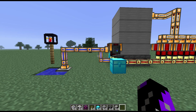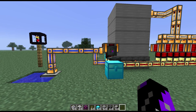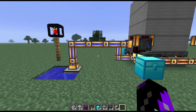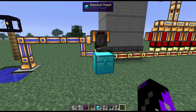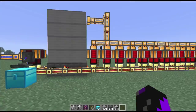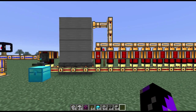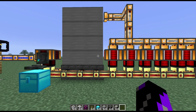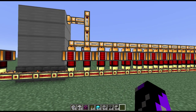Starting off, you can power a steam dynamo directly by filling it with water and coal. Here I have an aqueous accumulator filling the dynamo with water while an item translocator moves coal into it from a chest. Once you have more than four steam dynamos, it's more efficient to pump steam into them from a boiler. A max size high pressure boiler at its maximum temperature can support around 20 dynamos.